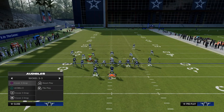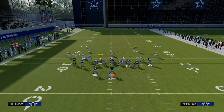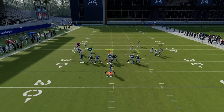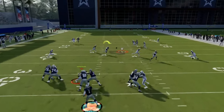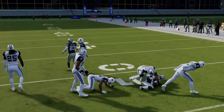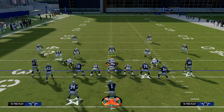Now I want to show you what it looks like when they user the post route. When they do decide to user the post route, the entire middle of the field becomes wide open, and that's where the Texas pattern becomes one of the better routes in the game. The Texas pattern is going to be used as if it were a slant route.